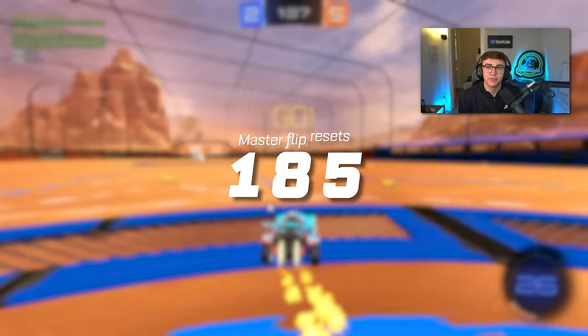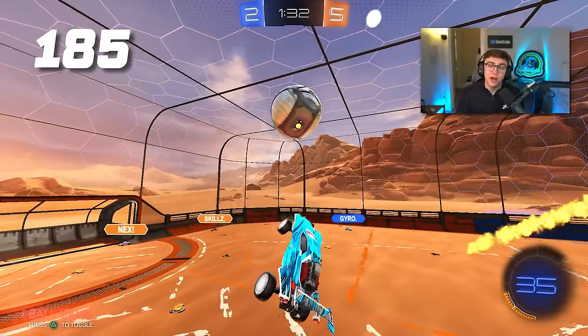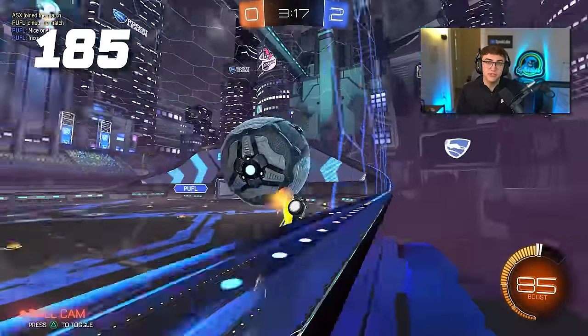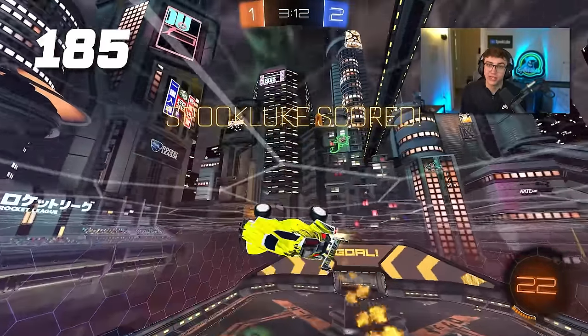Tip 185: master flip resets. Once you're in GC, you've got to start learning flip resets. Just like with air dribbles or double taps, these open up so many escape plans for beating players last second. Once you learn how to combine flip resets with other mechanics — like doing a backward air dribble into a flip reset — that's how you become really hard to defend.